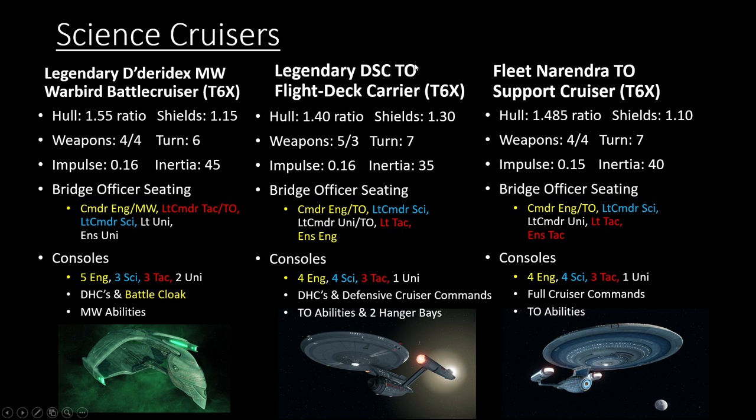If you want to go even more extreme, the 10th anniversary bundle has the legendary Discovery Temporal Flight Deck Carrier, which gives you all that plus two hangar bays and even more temporal abilities. Especially without access to a secondary deflector, the Torp mechanic is a great way to do reasonable damage without relying on weapons — and with two hangar bays supporting what you're doing, it's a great ship for that route. It's also still a great platform for pure weapons builds with Recursive Shearing or tanking. So for a science cruiser, the legendary Dideridex will be lacking versus either of these options.